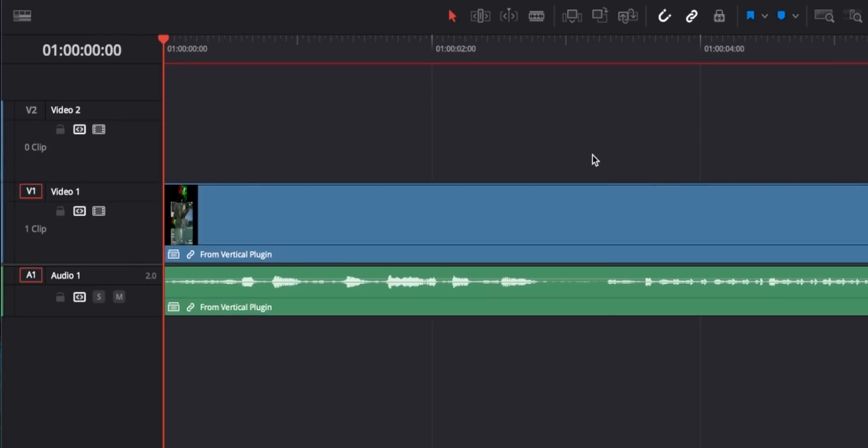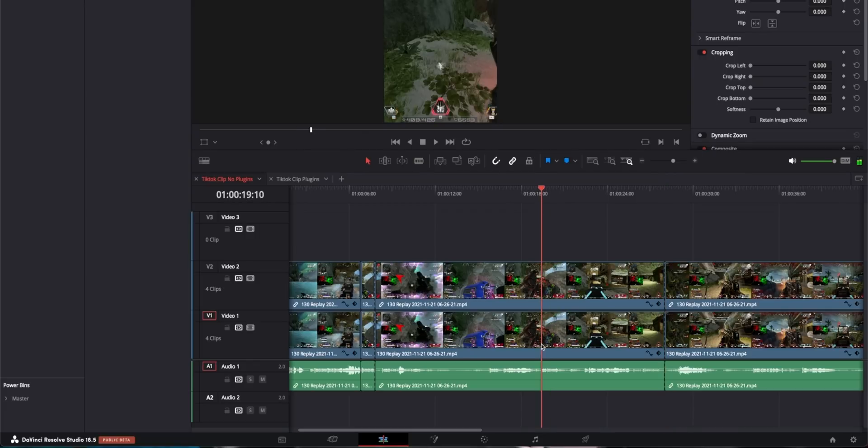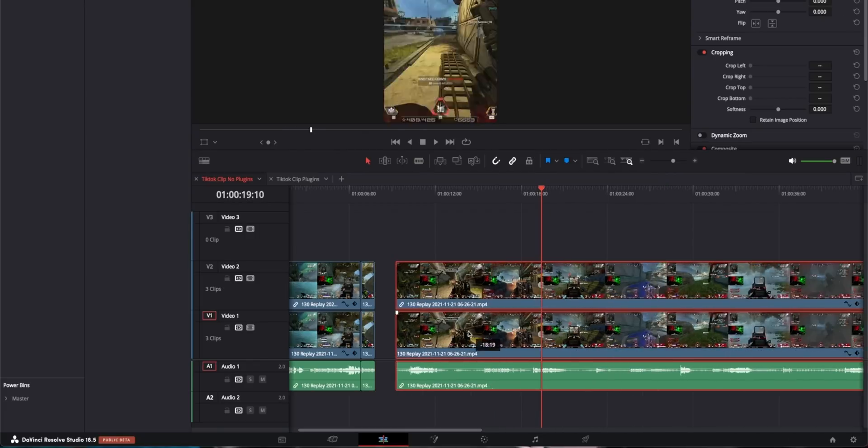Once we start cutting this clip down, the most useful hotkeys are going to be ripple deletes. What these do is they will make a cut at our playhead and delete everything forward or backwards, and in the process move our clips as well. I have Q set to delete everything backwards from our playhead and W to do the same thing but forward. The default for that was Command, Shift, and then left or right bracket, but I prefer it being one button. In the slow version, you would have to click on the blade tool, make a cut, delete the clip, highlight your clips, then move your clips over. Really annoying.